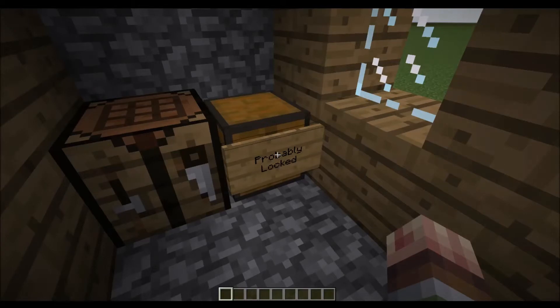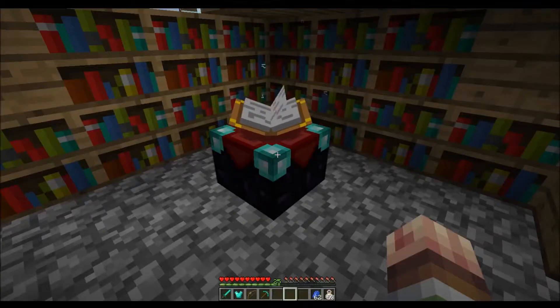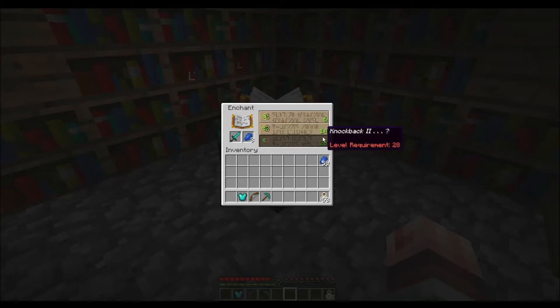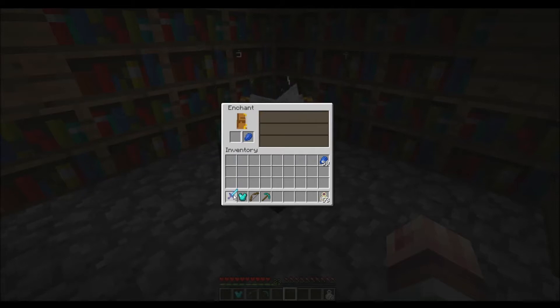Something about locking chests I don't really understand. Enchanting has seen some significant changes, because now you are required to not only use lapis to enchant an item — either one, two, or three lapis — but they've now changed the right number to more of a prerequisite amount of experience that you need to have to get it.